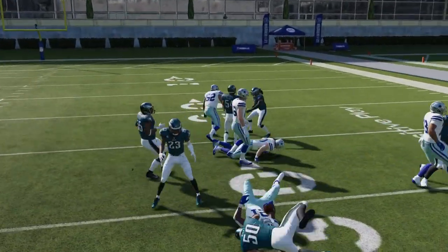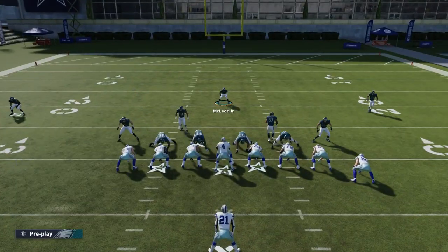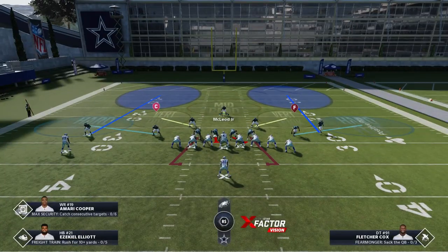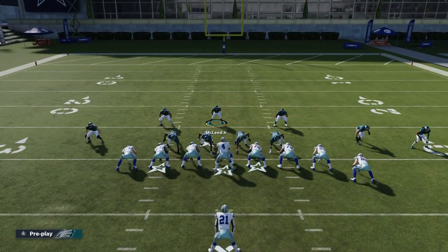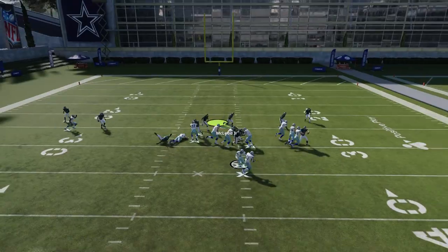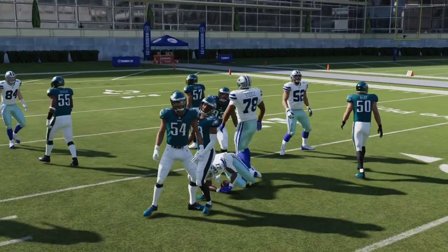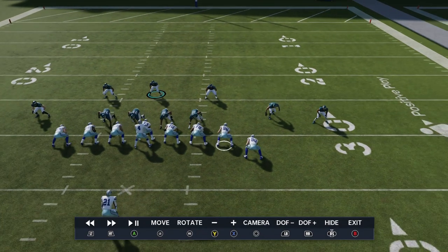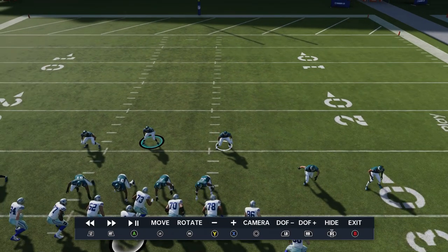Anytime you have any type of outside run, you can see the flats cover really well. The Eagles have horrible linebackers, but Riley still made the play — even with bad linebackers, it's really all about the hard flats. The hard flats are really going to get it done. You don't necessarily have to pinch the defensive line — that's more for inside runs. You can see that run didn't even get to the end.